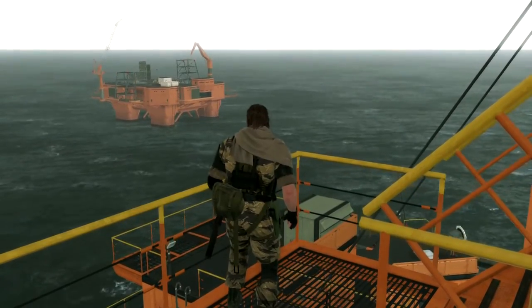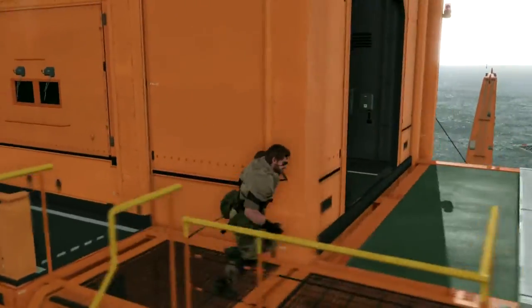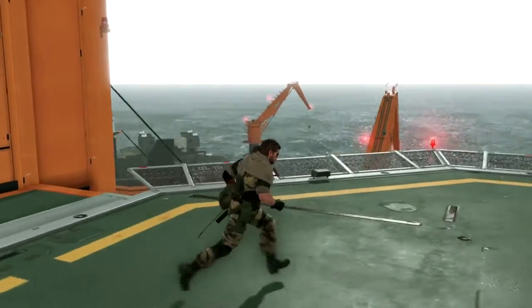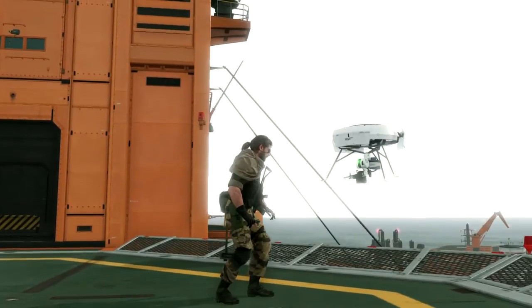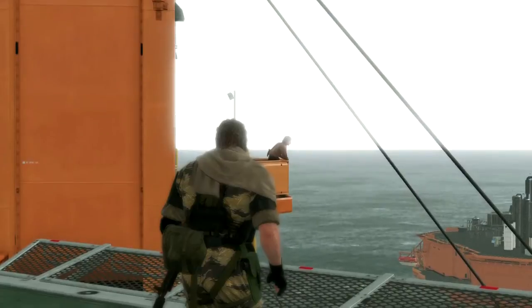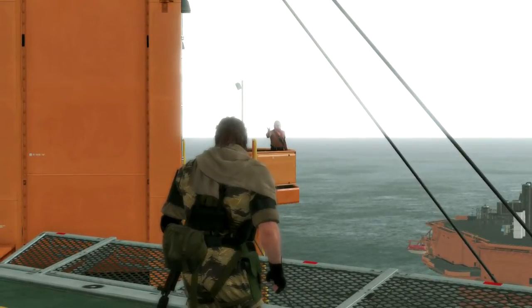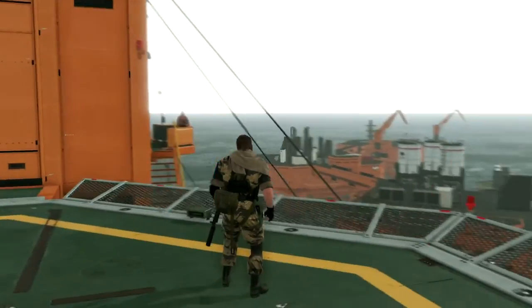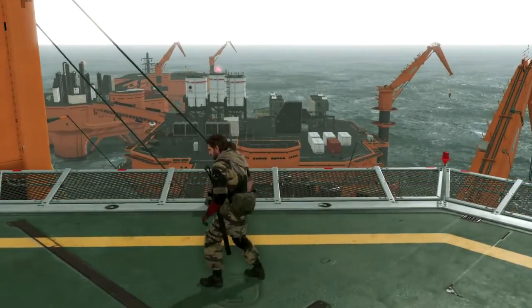Here's a platform currently under construction, which will be available in the near future. Another thing you can spend your GMP on is upgrading your security — this UAV here is one example of that. These will keep your base safe while you're out on your missions. And we see here a familiar face: Ocelot, saying hi. Unique characters such as Ocelot will be scattered around Mother Base, and you can actually interact with them as well.